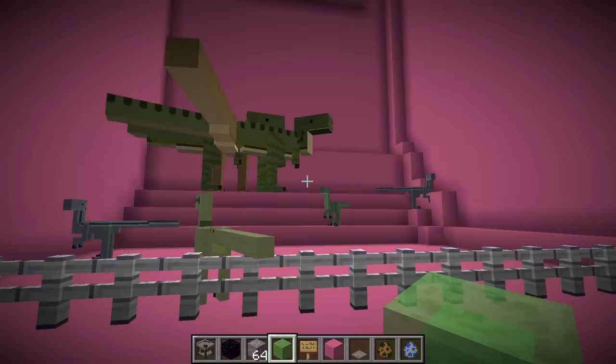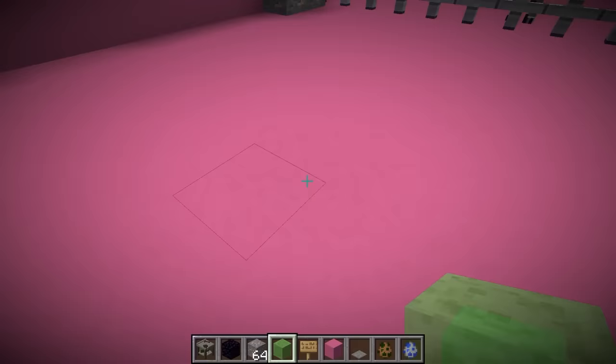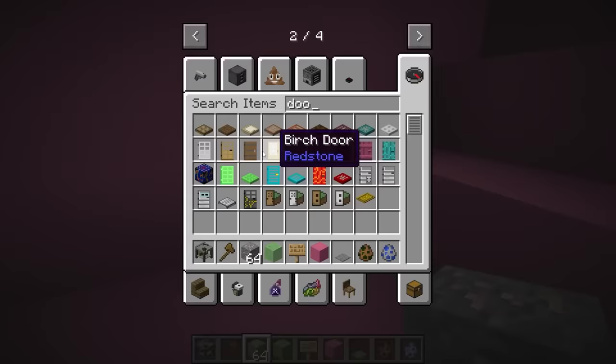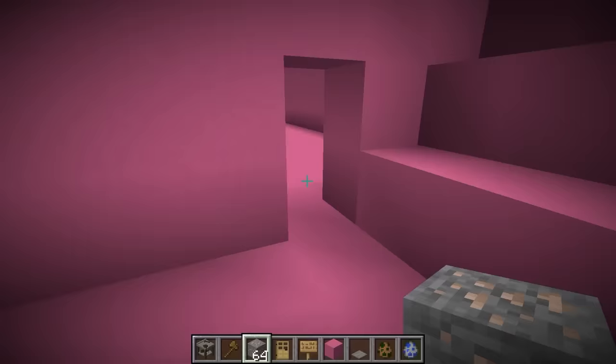Wait, I forgot to put a landing pad — if he falls from this high he's just going to die. So let me put some slime down just like that, so when he falls down he's going to land safely. And over here on the dinosaur side is where the next part of the build is going to be. Now let's add a door back over here.